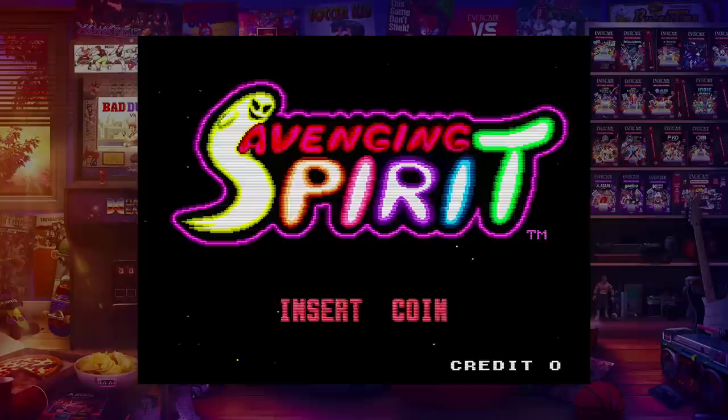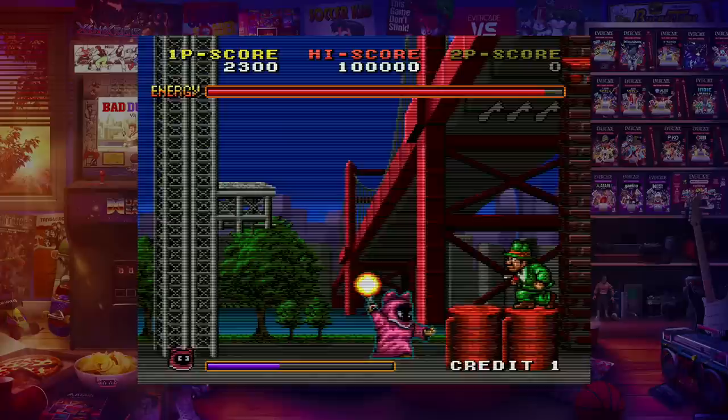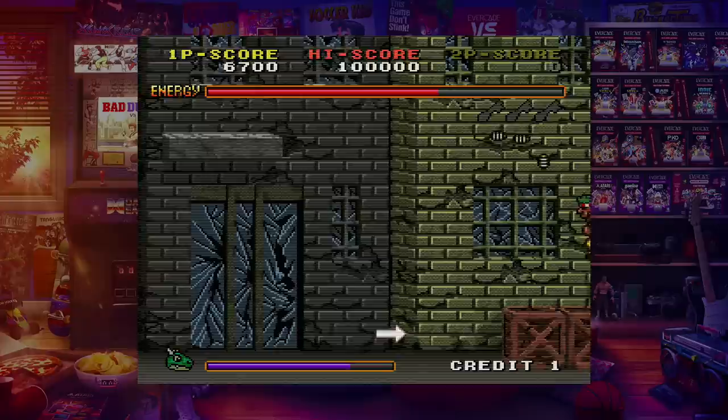Avenging Spirit — this game is amazing. Maybe you saw this on the Game Boy. You play as a spirit that can inhabit characters or other people as a host, and then you get to use them as your playable character. And if you get sick of someone, no problem — you can always jump into someone else's body and use them for a while.